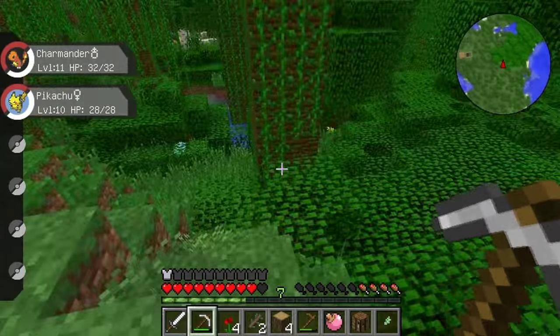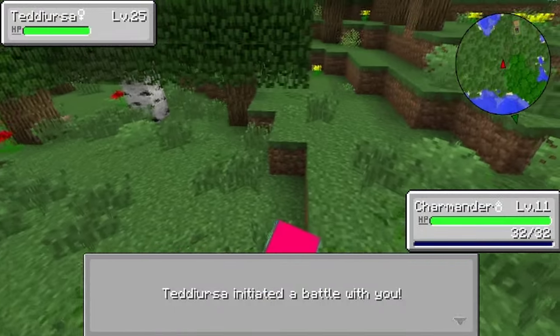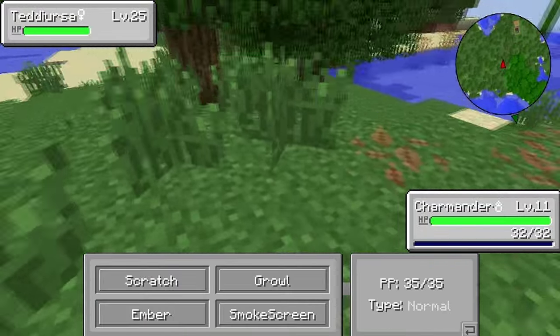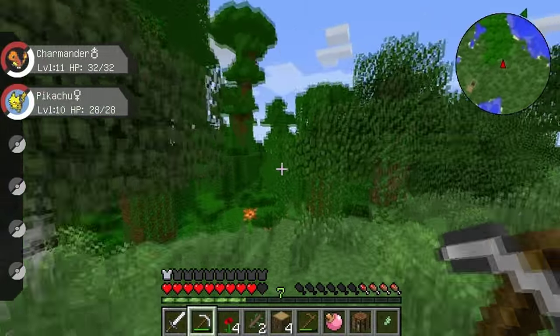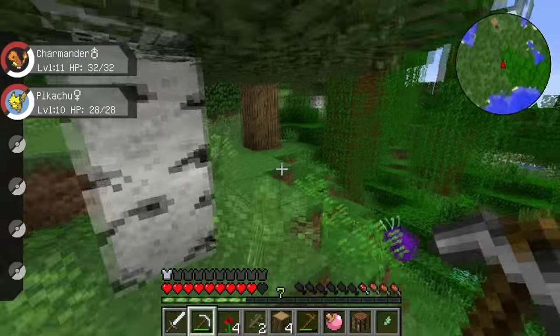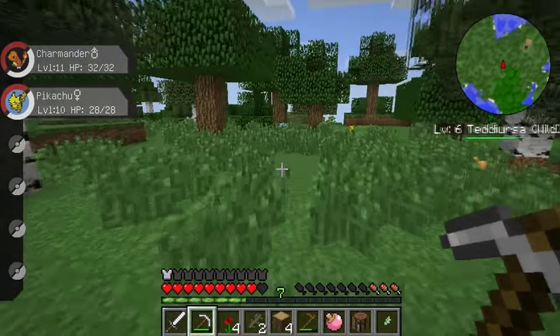Hello — oh no, you're level 25, you're going to knock me out. Okay, I'm in a fight. Oh no, you're going to knock me out. Can I run? I really don't want to fight with you. Oh fantastic — that was great. So we're going to try and head home and just put this bed down and get rid of some of the stuff I have.